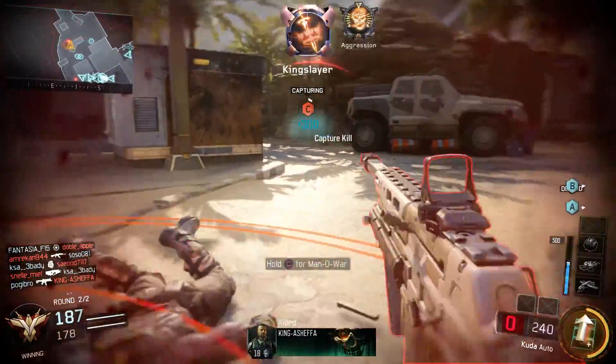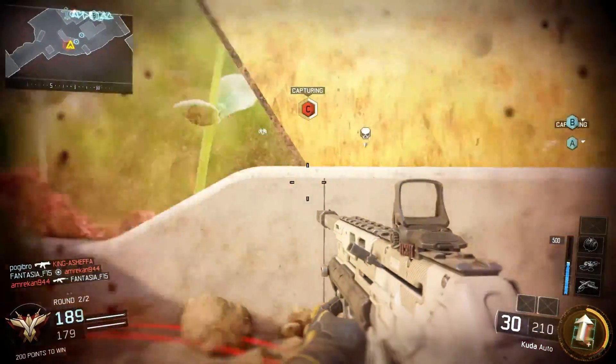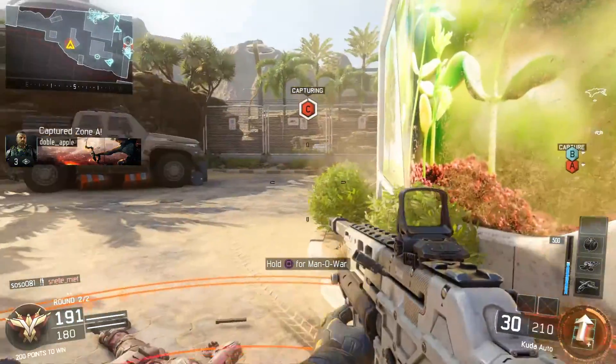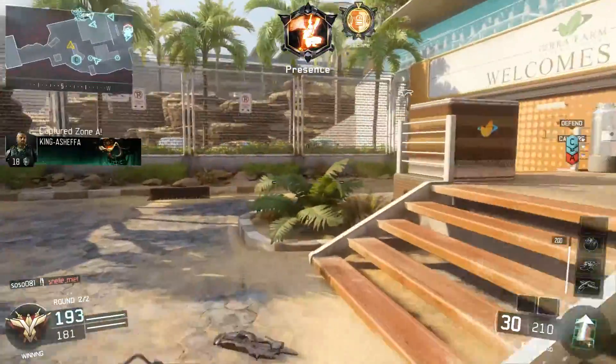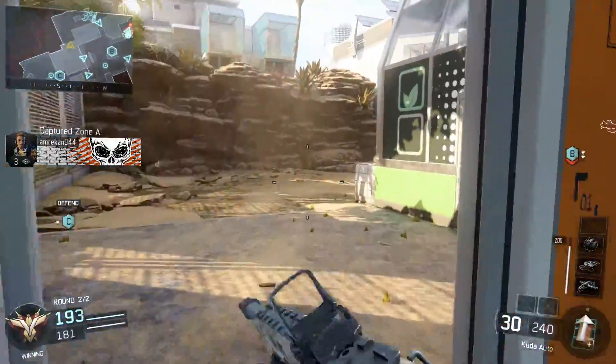Let's talk about the charge rate. The charge rate is moderate — it takes 3 minutes to earn this without any score. Once activated, it will last 30 seconds without getting any kills or captures. The more kills, assists, and captures you get, the faster the meter will go down.